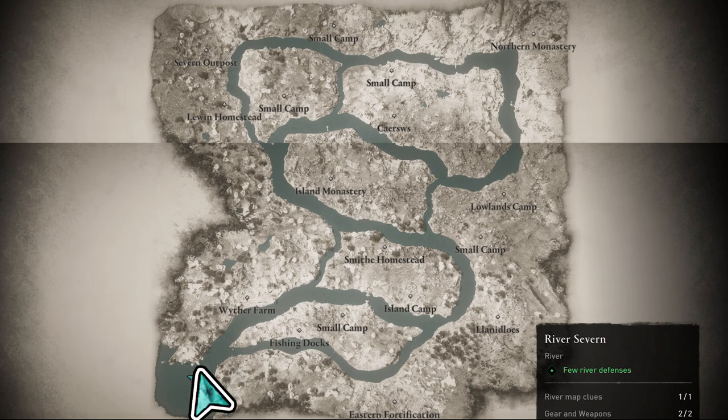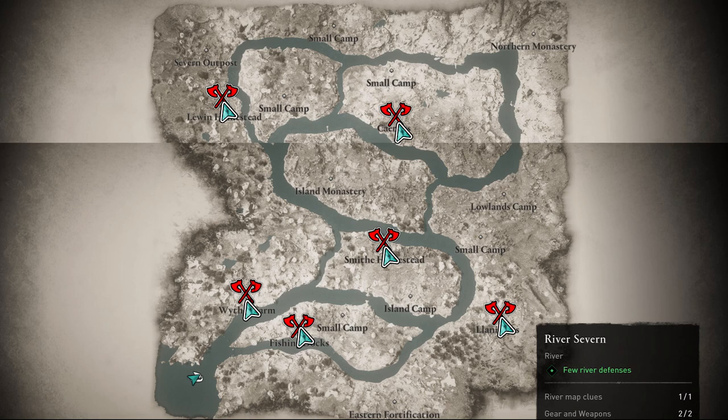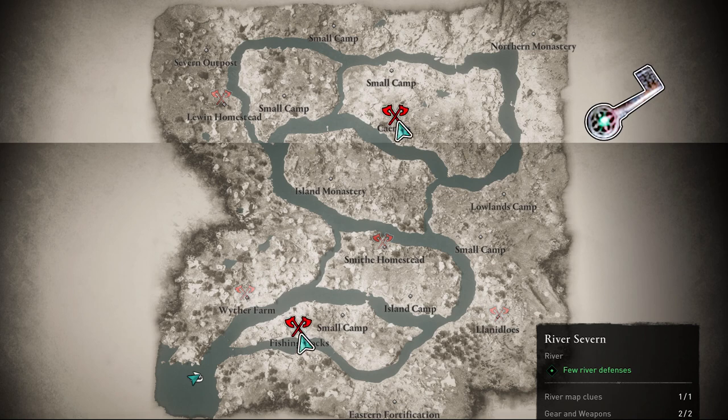Your adventure will start from the bottom left corner of the map. Six locations, indicated on the right, are farms, inside which you will find only some suppliers and silver. The only extra one you can find is inside the fishing dock and conference location.